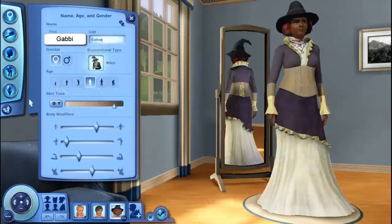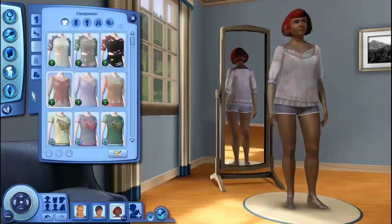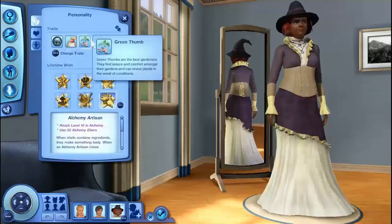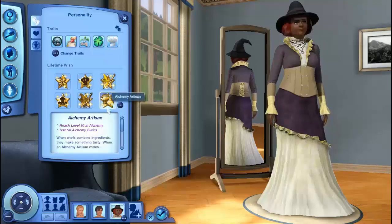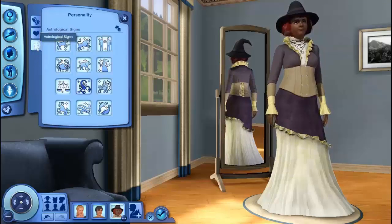For our witch, I have changed her name to Gabby — I noticed that everybody had names starting with the same letter, so I was like, no, I cannot do that. Here's her formal wear, sleepwear, athletic wear, and her bathing suit — that color looks amazing on her. She's brooding, a gatherer, has a green thumb, is lucky, and a natural cook. She wants to be the Alchemy Artisan. Her favorite food is firecracker shrimp, favorite music is classical, favorite color is spiceberry, and she is a Scorpio.